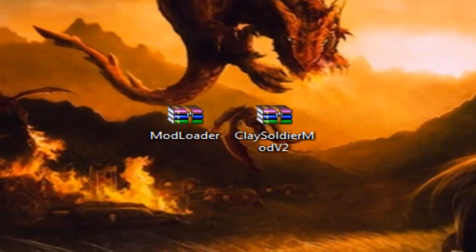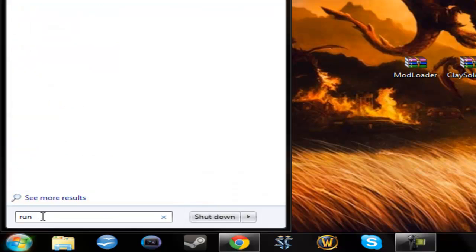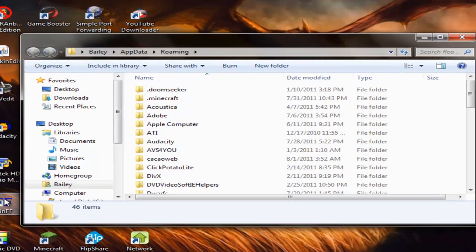Now what you're first going to do is open up your .Minecraft folder. There are two ways to do this. You could type in Run, click that, and then press Shift, percent, AppData, percent — and it brings you straight to your .Minecraft folder. Now I'll show you the more complex way.